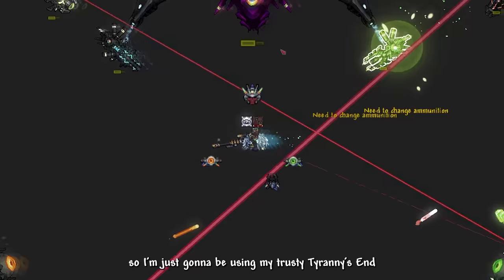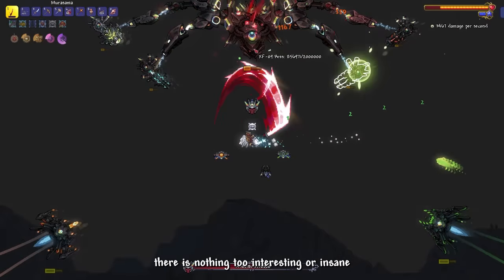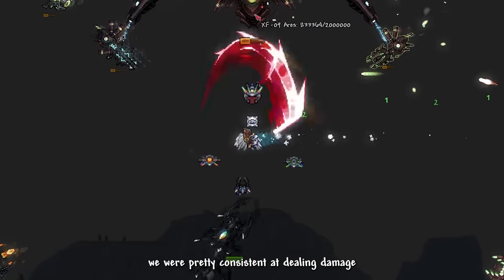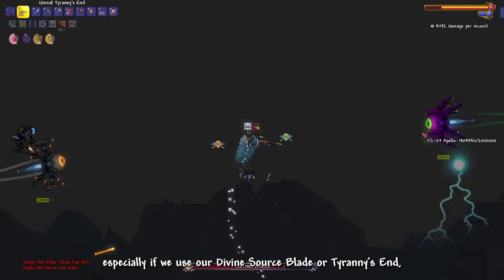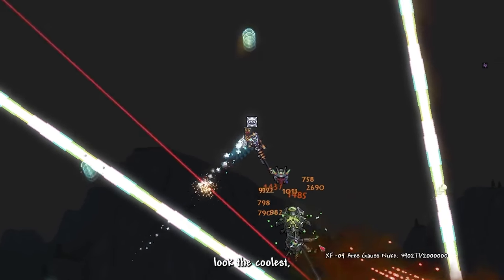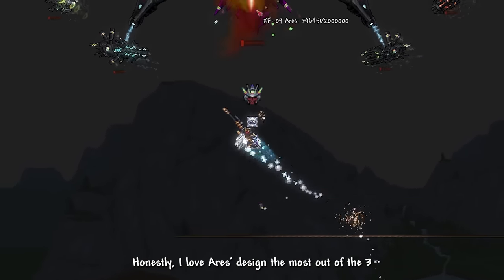The Exo Mechs are not my top priority, so I'll use my Tyrannis Sniper Rifle instead of purely Murasama. Nothing too interesting happened during the Dreadon fight — we were consistent dealing damage. Artemis and Apollo were very easy, especially with Divine Source Blade or Tyrannis over Murasama. Ares' desperation phase looked the coolest and was the easiest to handle — I love Ares' design the most out of the three.